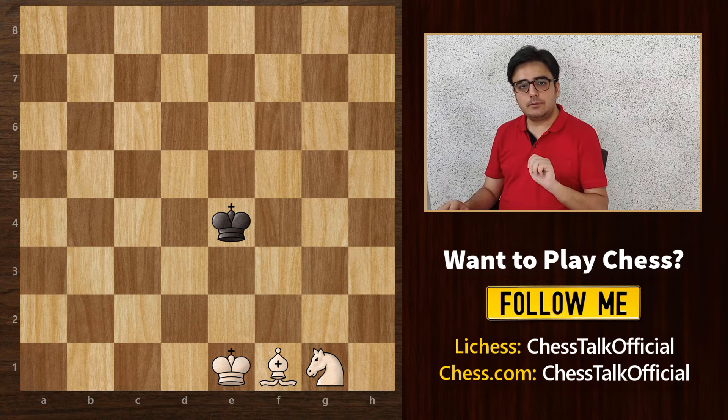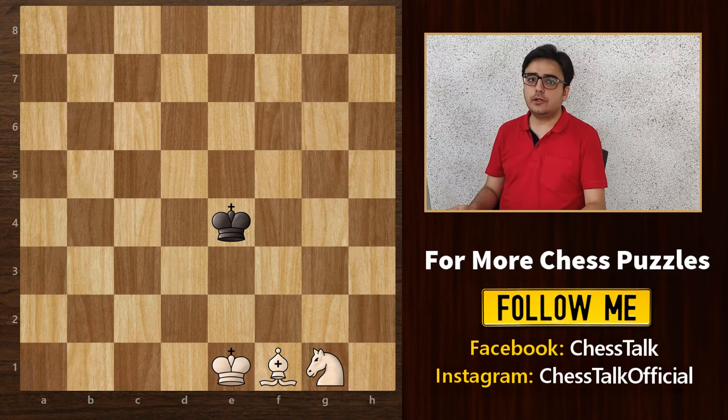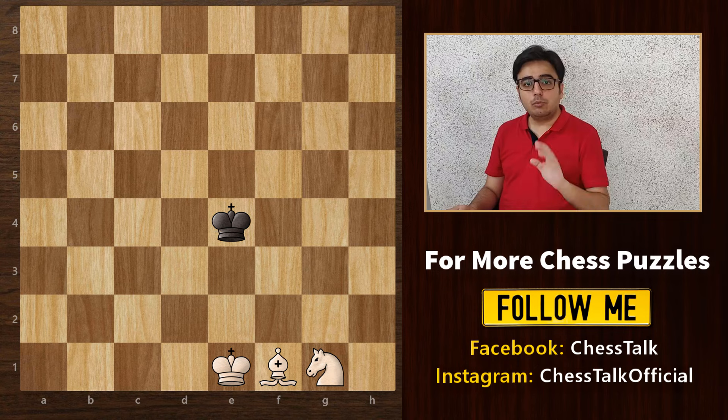There are three basic steps you need to follow. First, you need to bring your pieces to the center regardless of where your opponent's king moves. Number two would be to force your opponent's king to an edge of the board. And three would be to finally checkmate in a corner. There are some nuances to this, but broadly these are the three basic steps. You also need to keep in mind that you have only 50 moves within which you need to checkmate your opponent. If you want to know more about the 50 move rule, you can check out my how to play chess video, linked in the i button above.